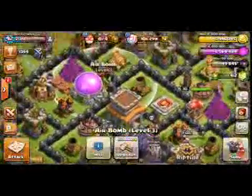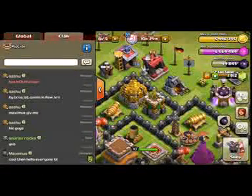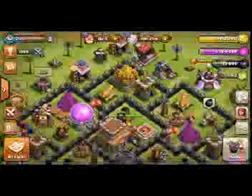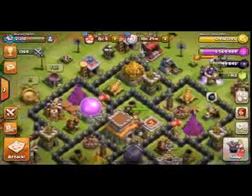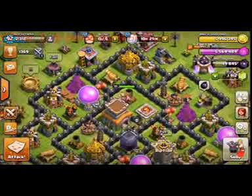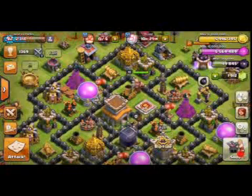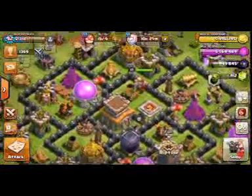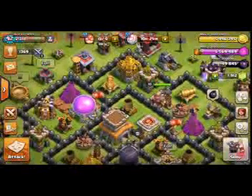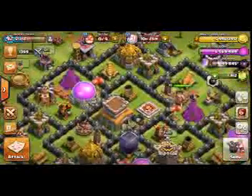I have covered the dark elixir storage with seeking air mines so dragons shouldn't take down my dark elixir easily. All these places have seeking air bombs. See the base very carefully, because this is very difficult to build. I have a photo of this base on my laptop, so I can't rebuild it right now — you just watch the video carefully and make this base. I will also show you some replays. This base is just amazing.